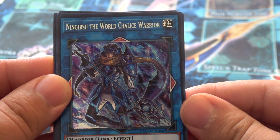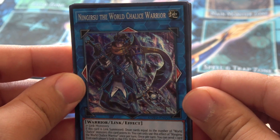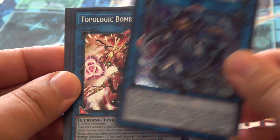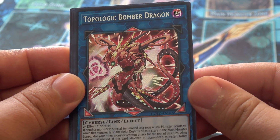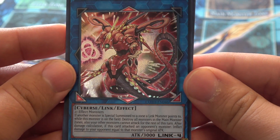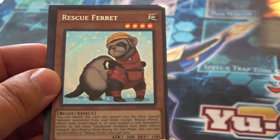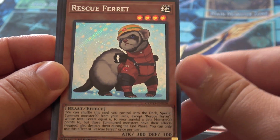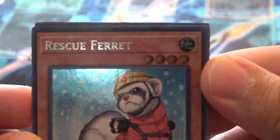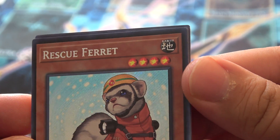We've got Ninggrisu the World Chalice Warrior — you may have known these as the Stargrails. Really nice foiling here. He looks awesome. They did great for a boss monster there. Topological Bomber Dragon — two-plus effect monsters link for here. A lot of you guys probably already know what a lot of these cards do; you can look them up. This is more so to show off the foiling, as you see the new secret rare foiling. Even that earth attribute icon on the secret rare is secret rare — really awesome, it reminds me of the ultimate rare foiling.